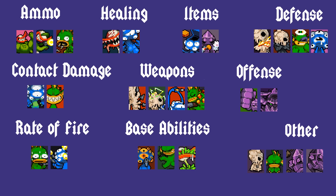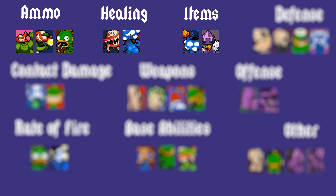I like to group mutations into several categories based on their effects. Note that these are categories of my own and are in no way official. Also, this video is for general mutation strategy. Character-specific mutation synergy will be covered in another video.